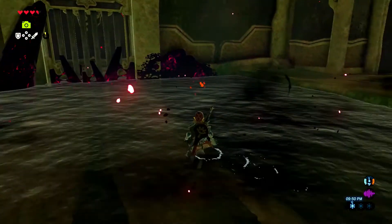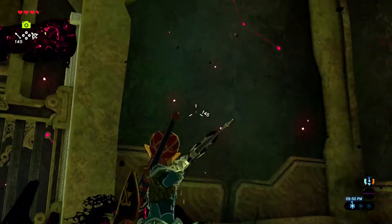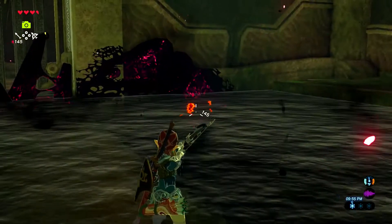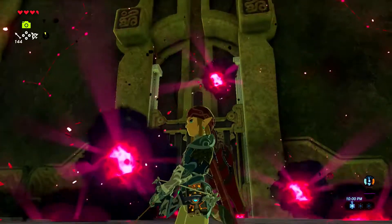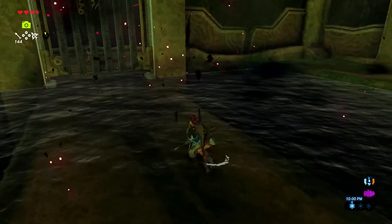We know we have to get in there for the map, and there's another eye thing down here. At first I thought it was reflected from up above, but no, it's actually beneath the water's surface. But easily dealt with.